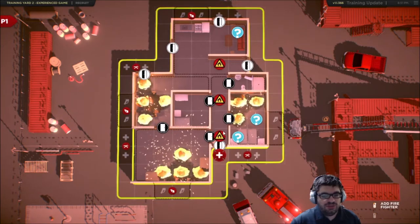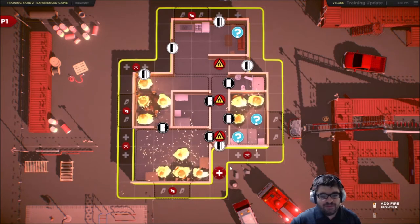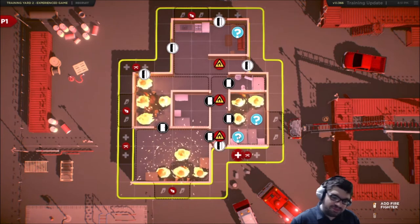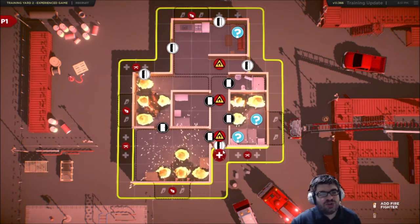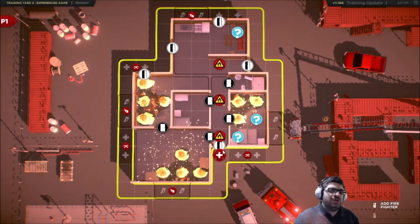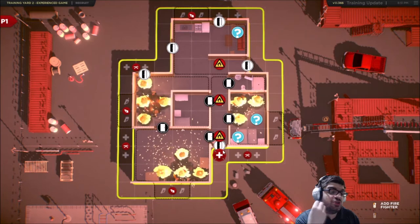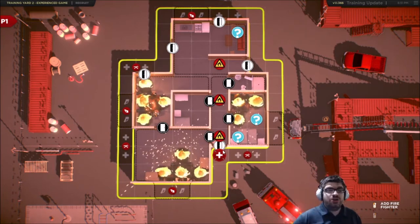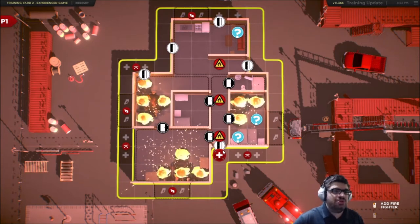Oh Jesus, well then — we need to get in there and do some serious fire control. Our goal is to go to the question marks and see if they're humans or not. Sometimes it's an animal, sometimes it's an alarm clock. They're called points of interest. Our goal is to rescue enough people before the time expires.